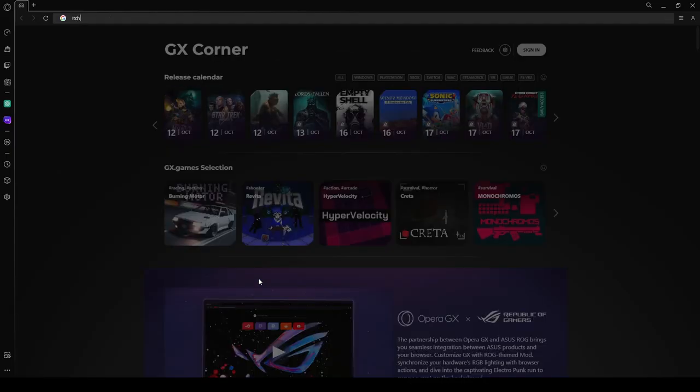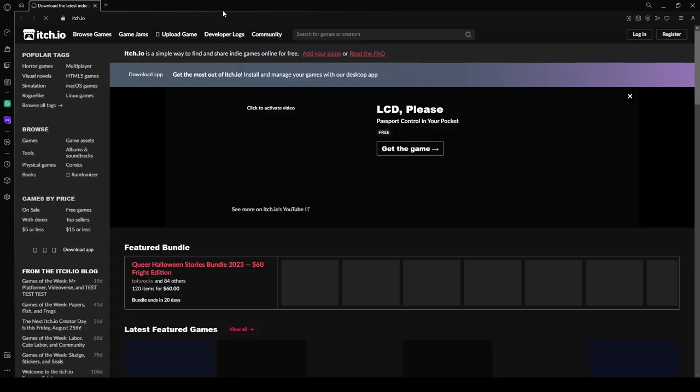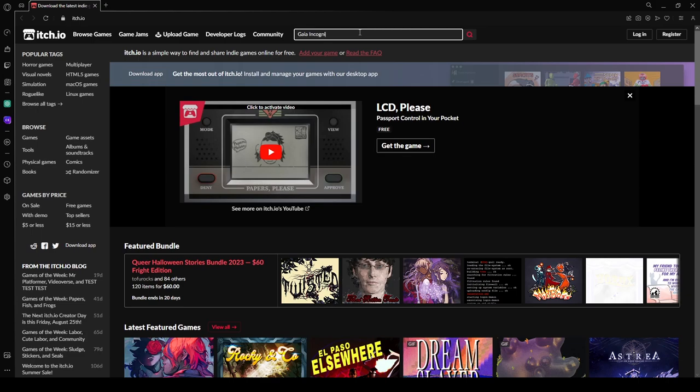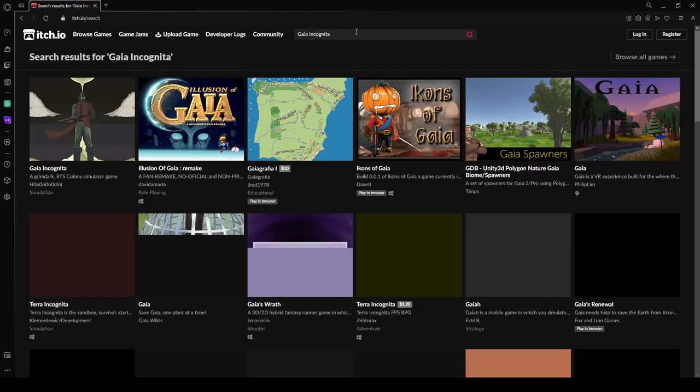For the first section of our AVP, we would like to demonstrate how to get our game. It is incredibly simple. Simply go to itch.io, which is a great site where indie creators can show off their games. Type in Gaia Incognita in the search bar and click on Gaia Incognita.